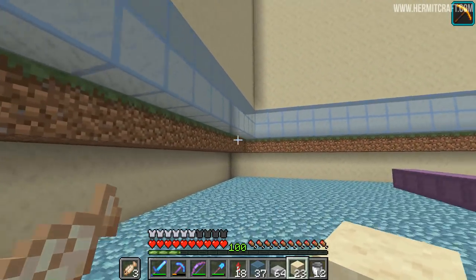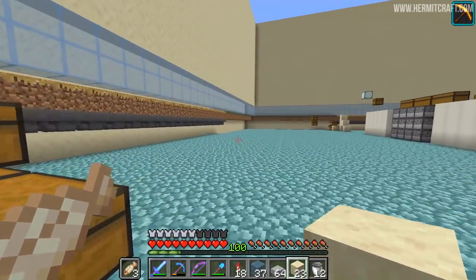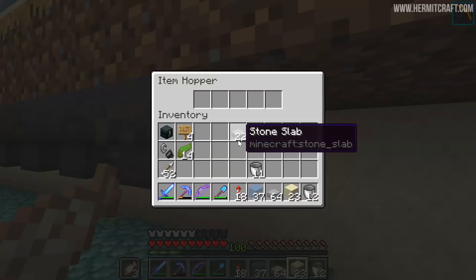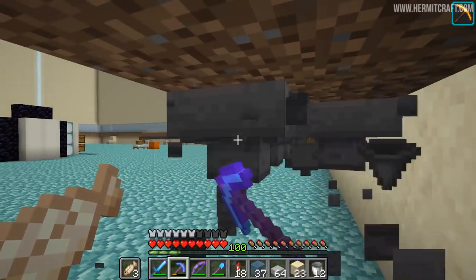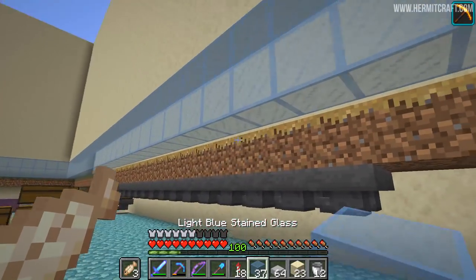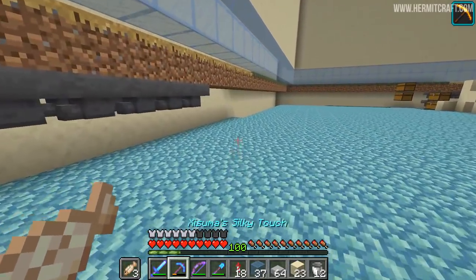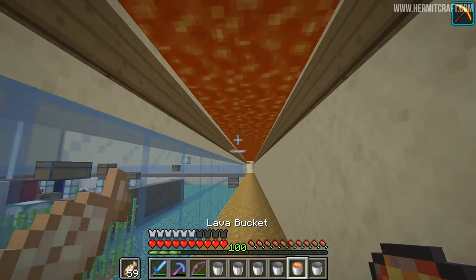I put down some grass going around the outsides. Those need to be turned to path blocks because that's where we go and collect all the items. But this time we're not going to be collecting them with hoppers — we're actually going to be collecting them with rails underneath and minecarts going around. That's going to be an interesting project to set up. So there you go — all the lava in place, all the signs put in as well.